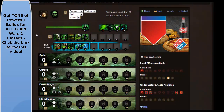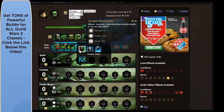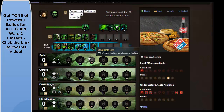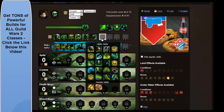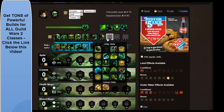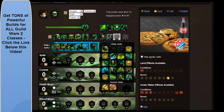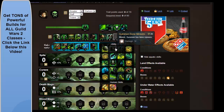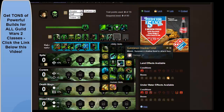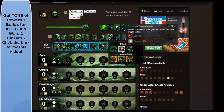I'll pick some utilities now and explain what skills you get and so on. On number 6 here we're going to have Summon Blood Fiend and we're going to keep that the same there. On number 7 we are going to have Summon Bone Minions. Number 8 we are going to have Summon Bone Fiend. Number 9 we're going to have Summon Shadow Fiend. And for our Elite Skill we're going to have Summon Flesh Golem.